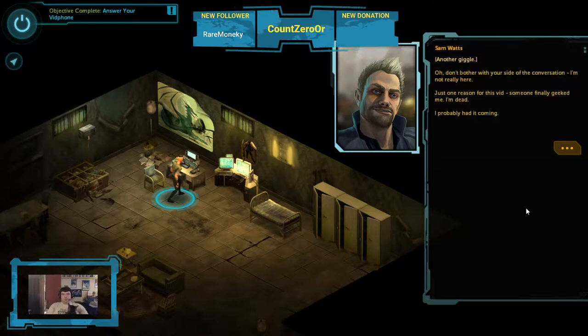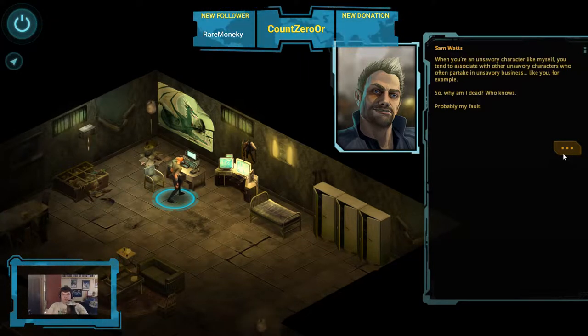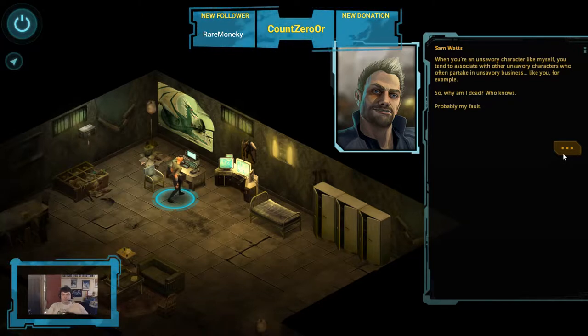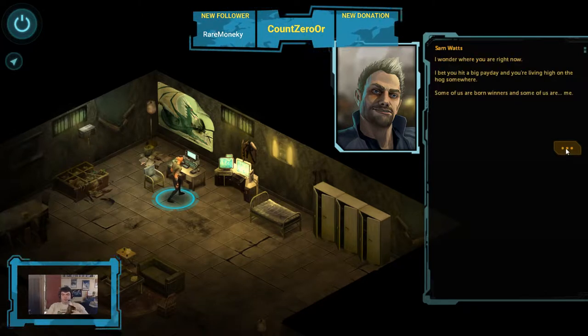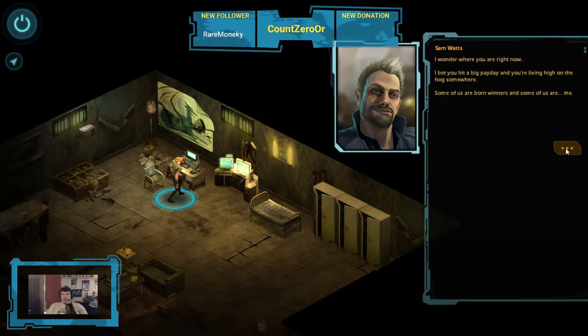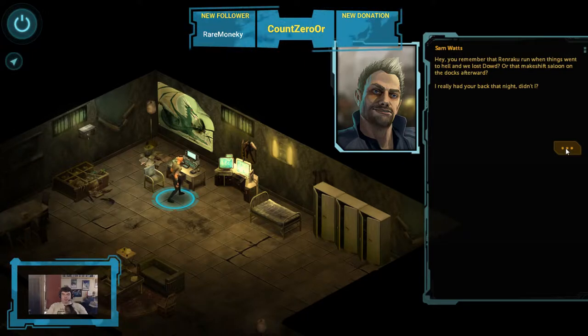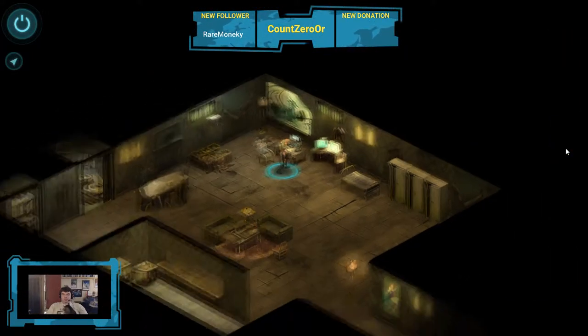The game is set in around 2050 in the Shadowrun timeline. It's a sort of baseline for the first edition of the Shadowrun tabletop game. Your player character is a Shadowrunner, an urban mercenary for hire in the cyberpunk fantasy world of Shadowrun. You end up coming to Seattle after your main character's friend, Sam Watts, is murdered by the Emerald City Ripper, a serial killer who is terrorizing Seattle.